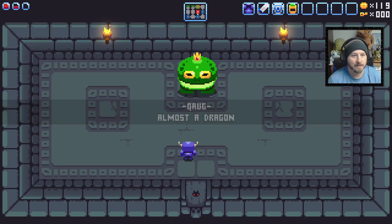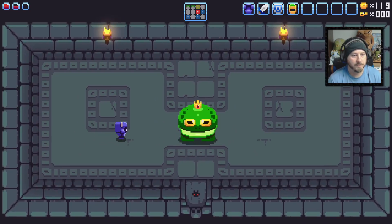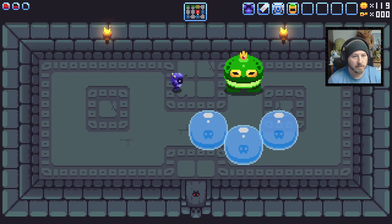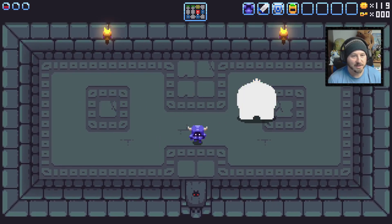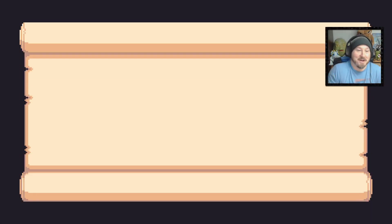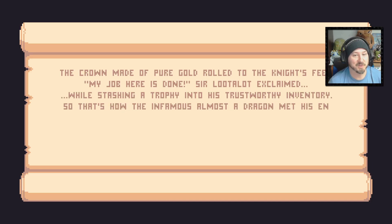Quag — almost a dragon! You go after him like so — you really got to use your dash here. Basically you have to wait for the sound, and that's when you can go. Oh, he is really doing a lot of hits. Wow, I can't believe I wasn't hit right there. Got him — I thought I died! But there you go, we took him out. The crown made a pure gold roll to the knight's feet. Sir Loot-a-Lot exclaimed, stashing a trophy into his trustworthy inventory — so that's how the infamous Almost-a-Dragon went down.